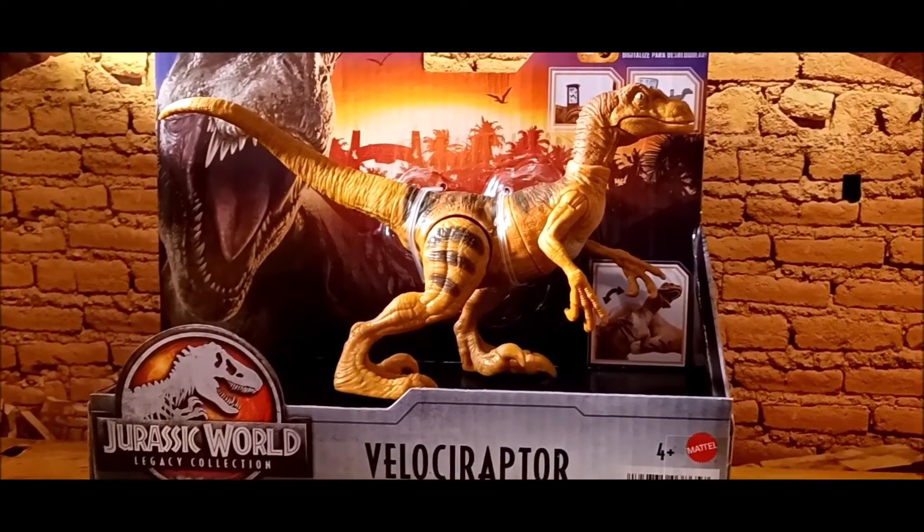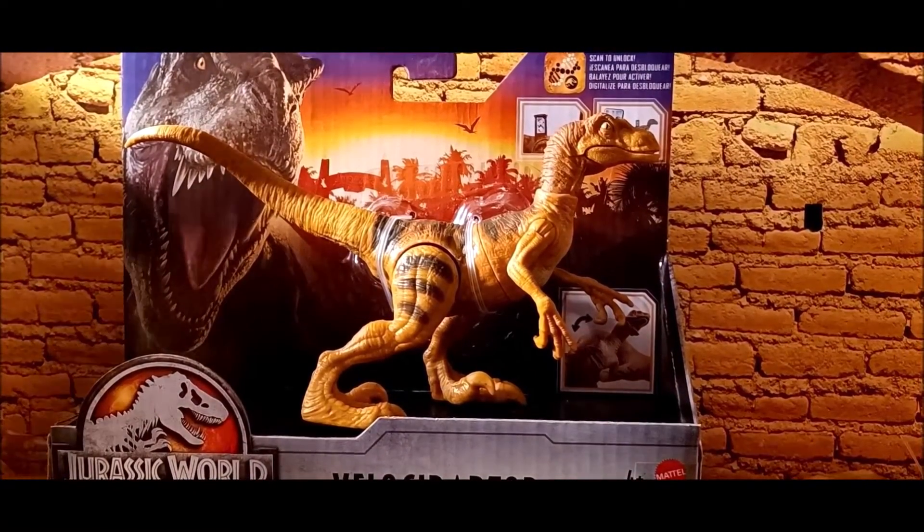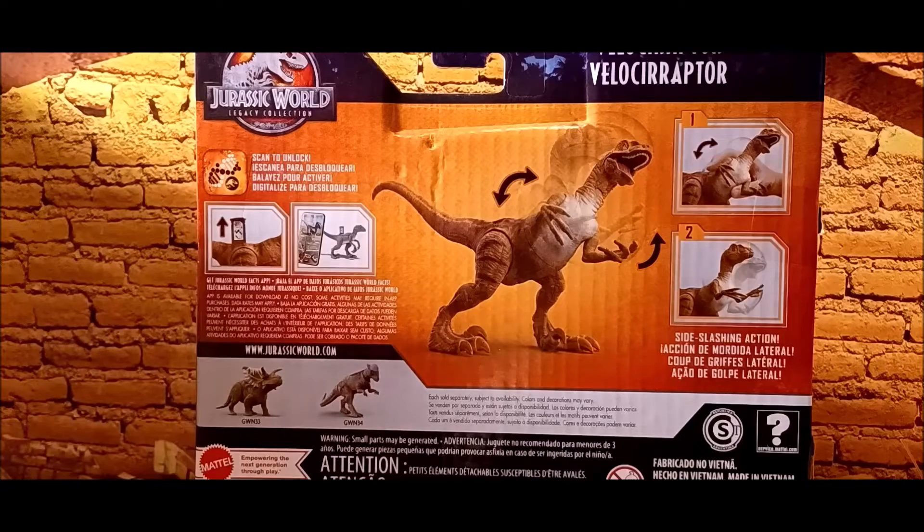On the packaging you've got: Velociraptor, age 4+, metal content, barcode, and scan code capabilities, plus the action feature demonstration. One side shows the Jurassic World Legacy Collection logo, and the other side has the same logo. Over here you get a more detailed look at the action feature — it shows swirling in different directions with a side slashing action, along with scan code capabilities.